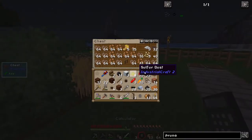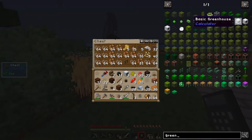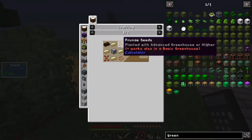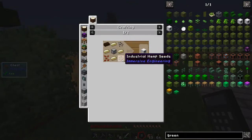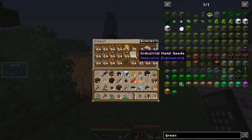We need to plant these in a greenhouse — we can't just plant them on the floor. So what do I need to make a basic greenhouse? I need prunae seeds, crystallized canola seeds, and industrial hemp seed. How do I make crystallized canola seeds? I've got some canola seeds.